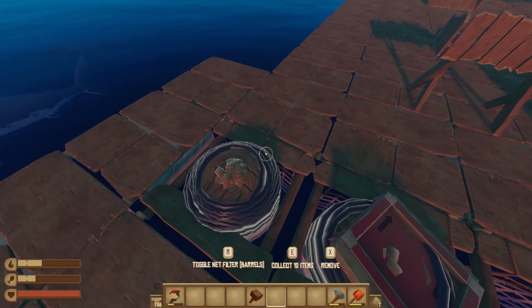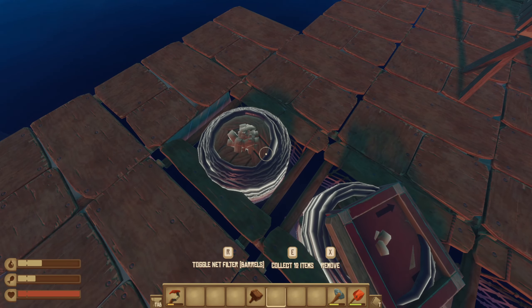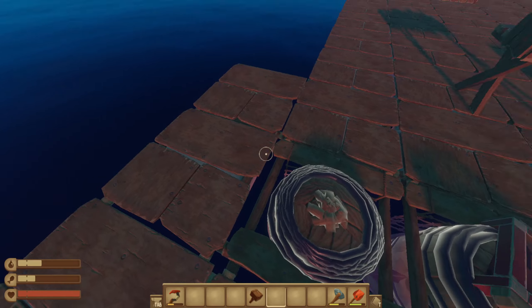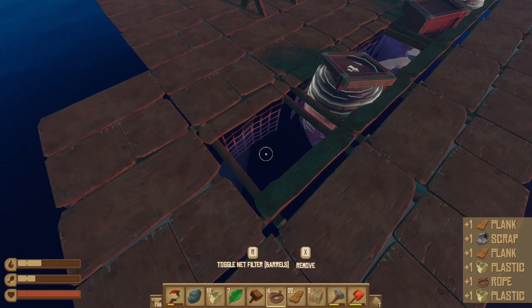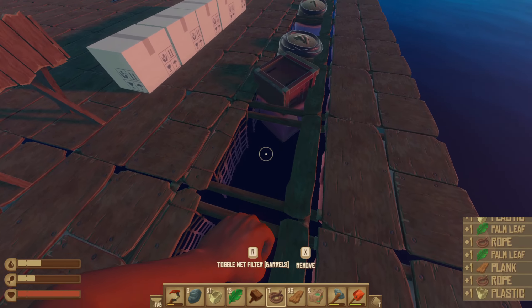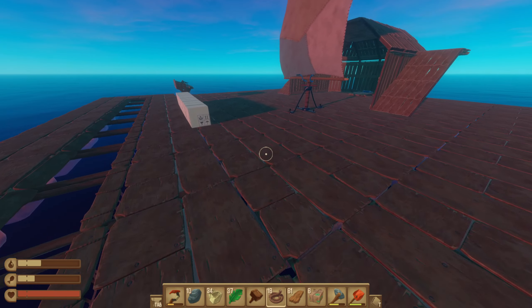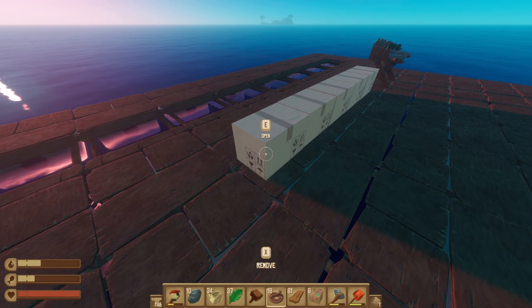Basically it goes over these nets — the garbage sucker — and you attach a chest next to it, and you put a battery on top. Instead of going there and having to pick it up, it just goes straight into a chest. Saves all of that. Makes it a little bit easier, but it looks a bit worse.